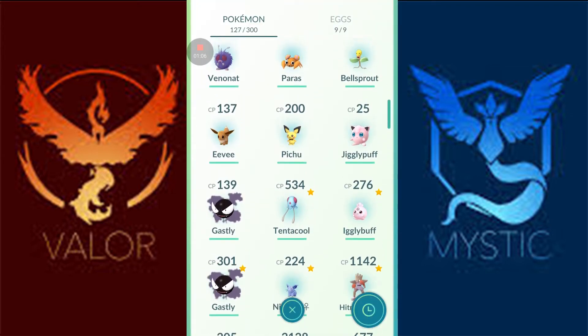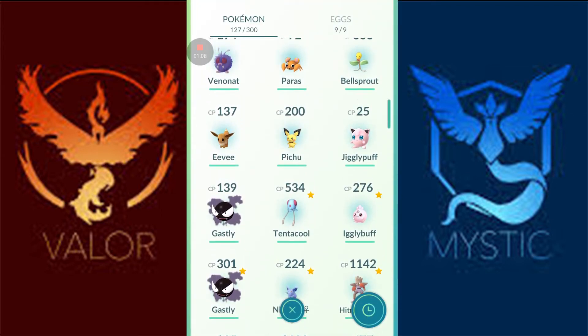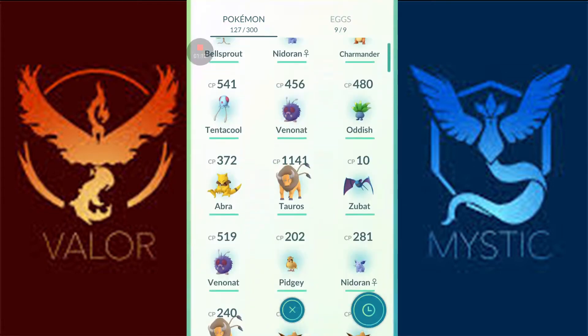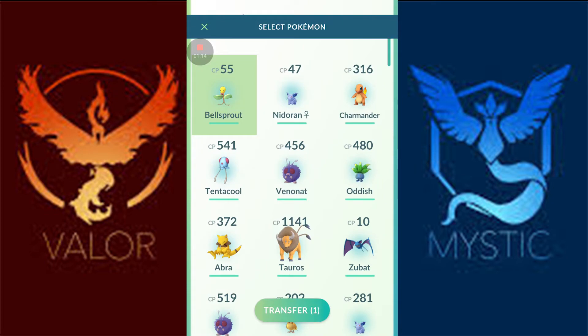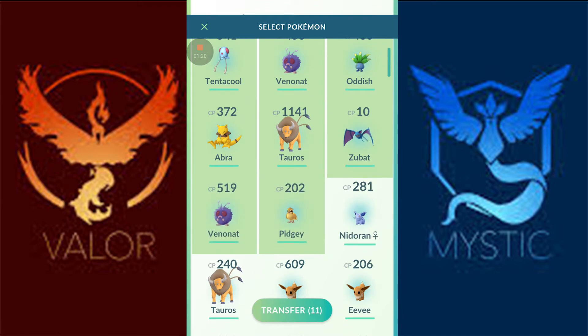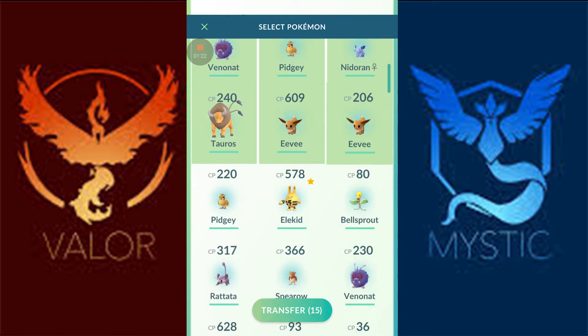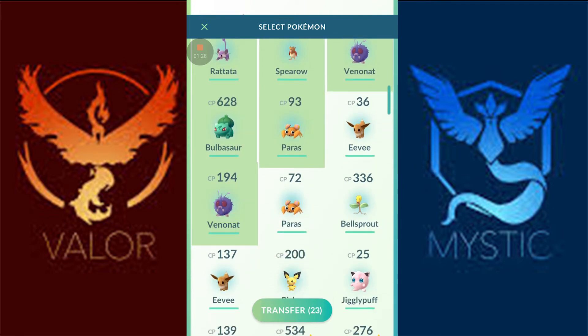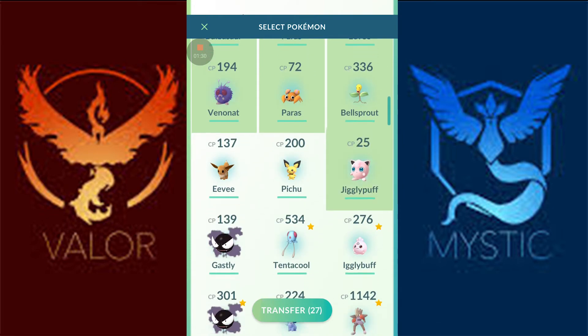Other than that, everything that's not a starter are ones that I caught today. So let's go start transferring some of them that I don't need anymore — just transferring the ones that aren't good or that I don't want to keep. That's pretty much everything except for the ones that I hatched today, which would be the Electakid and the Pichu. I'm just trying to get the candies for these.